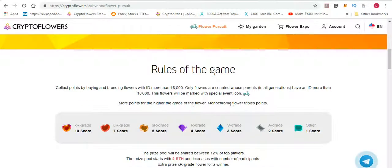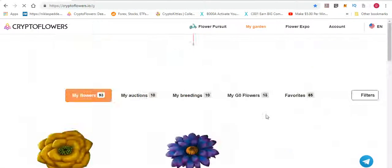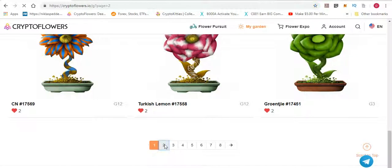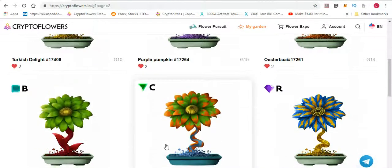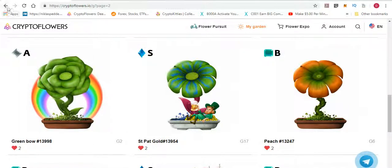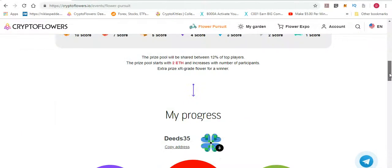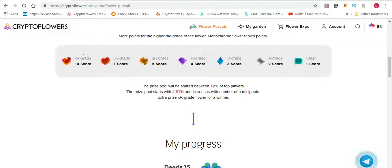You get more points for higher grades, and monochrome flowers earn triple points. Monochrome flowers are those with the little rainbow indicator — I also did a video on that. If you breed a monochrome flower that's 18,000 or above, you get triple the points. The point values by grade are: XR = 10 points, SR = 7, R = 5, S = 4, A = 3, B = 2. If you get a C grade, you won't get anything, as the scoring ends at B.